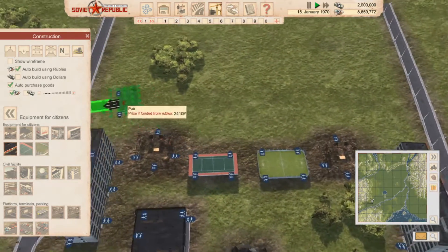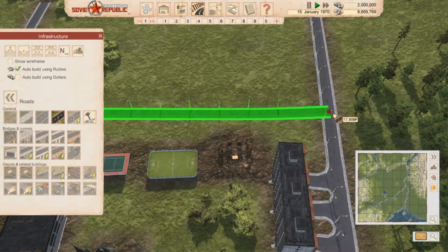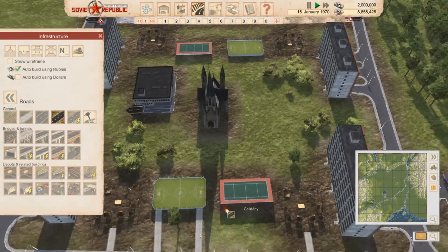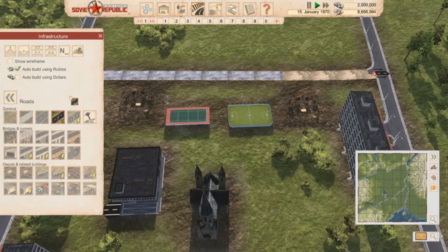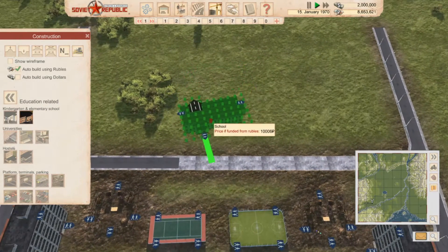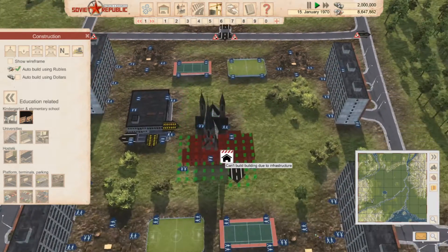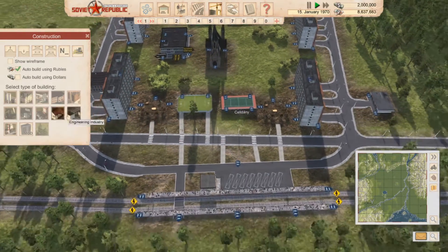Then we're going to want a school. I think what we'll do is separate this area by putting a road across the top, and then we can put a school in here. Hopefully we can get most people there — if not we can look at rectifying that. Here's our school. That is pretty much everything in here.